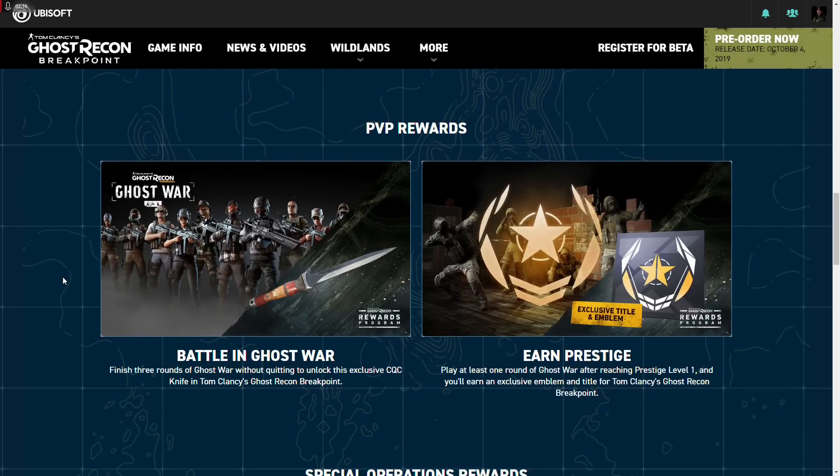Player versus player — we've got some good stuff for you people who do Ghost War. If you've already done this, don't worry about it. Play three rounds of Ghost War without quitting, and you'll unlock the exclusive close-quarters combat knife, which is sort of cool. Most of us will have that one done. This next one's going to be a little harder — you've got to get to Prestige level to earn this emblem.